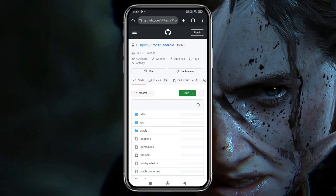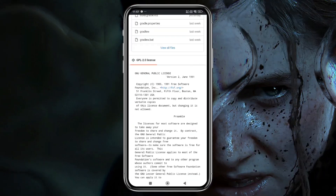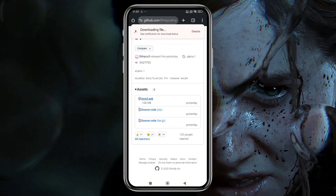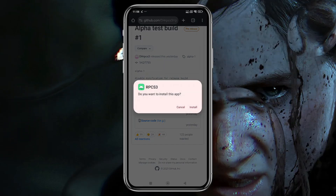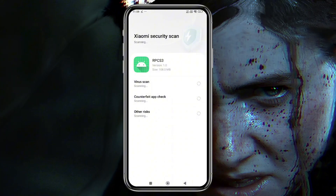Now let's see how to download the emulator. DHRPCS3 is an open-source project available on GitHub. Simply visit the GitHub page, download the APK file, and install it. You might see a Google Play Protect warning because it's built with an older Android version, but it's safe to install.